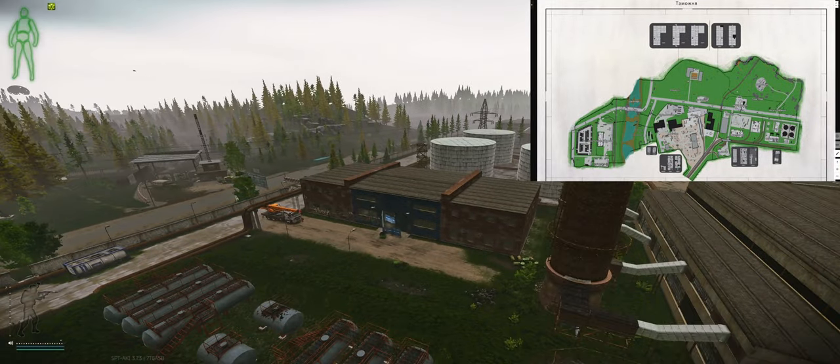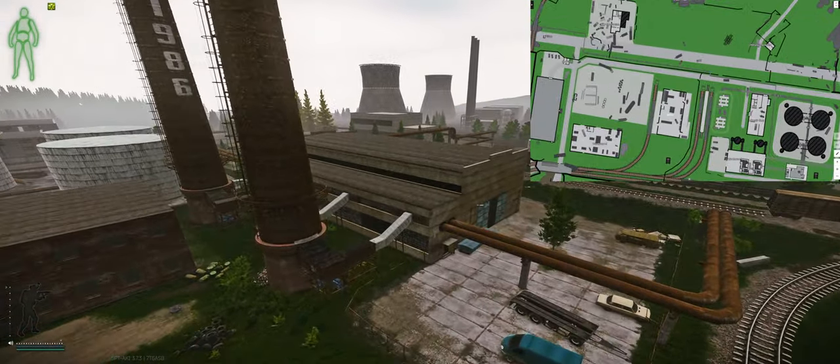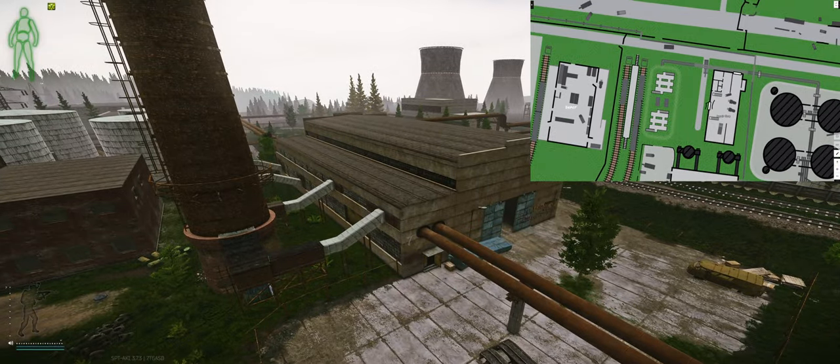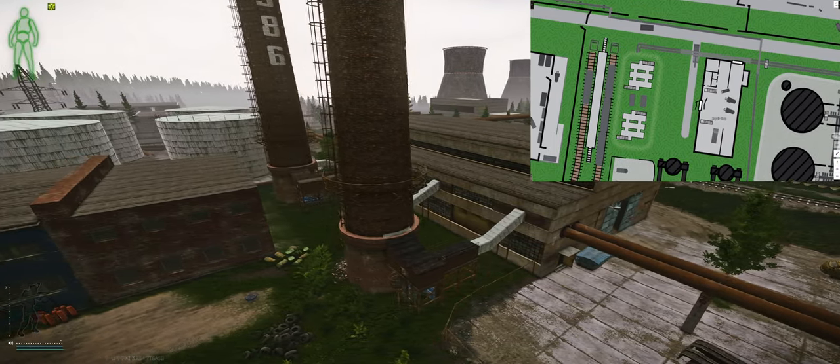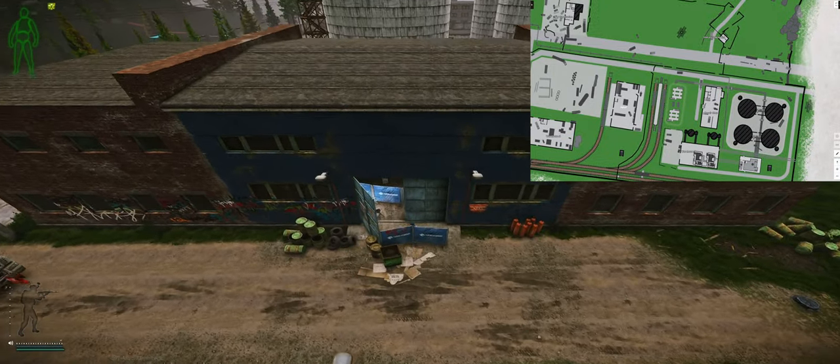As for where this key is located, it's just in between — right there is Military Checkpoint, and across that is Warehouse 7. That's where the Military Checkpoint Key and the Factory Emergency Exit Key can spawn in. But just in between the two, here's the building.